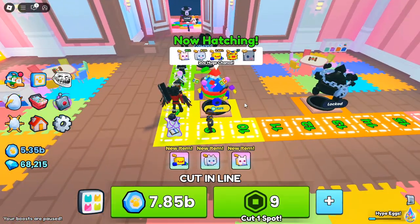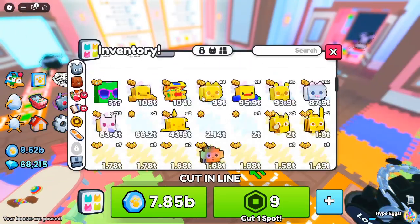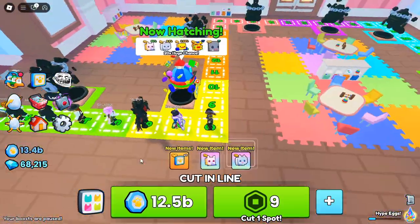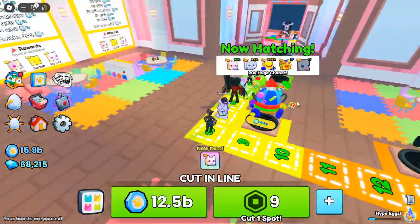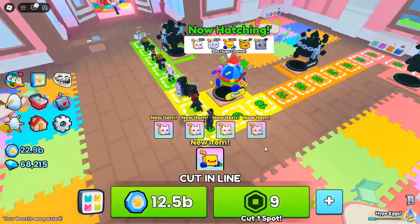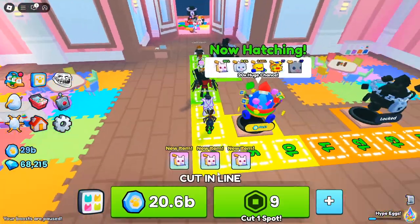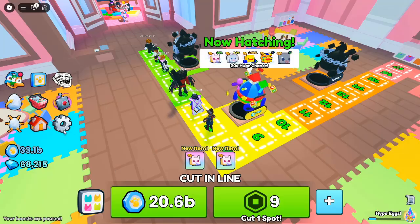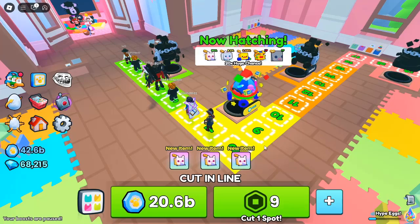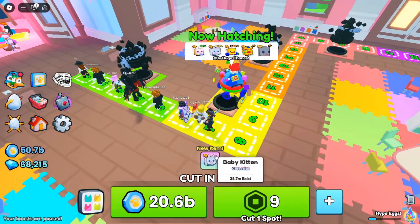As you progress through the game, you'll unlock tons of upgrades to make standing in line even more rewarding. Spend your adoption tokens to unlock various tiers of upgrades, giving you a major edge over other players — from faster pet collection to more efficient line cutting. Don't forget to check out the adoption gift, which can provide treasures such as the Huge Baby Puppy. These gifts are randomly awarded when you stand in line, so you never know when you might hit the jackpot.